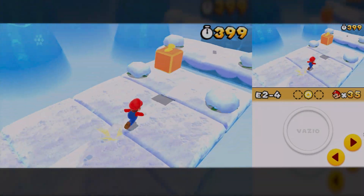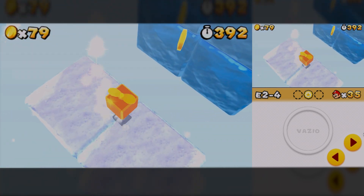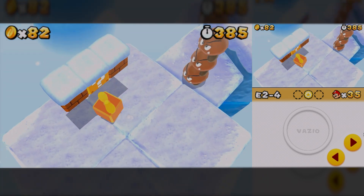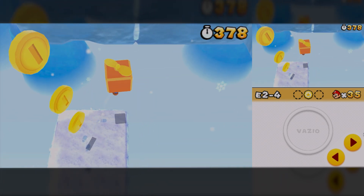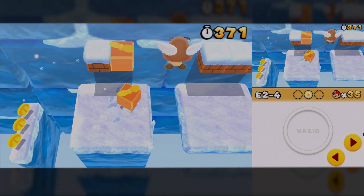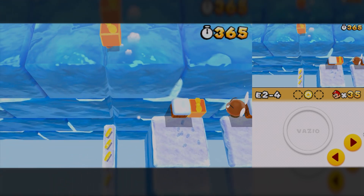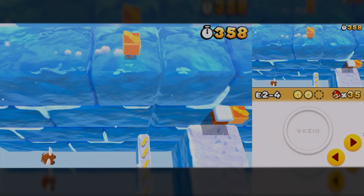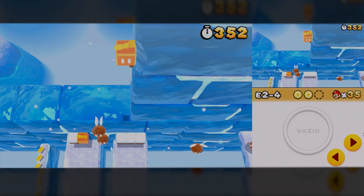In conclusion, while Citra MMJ offers the best performance, its lack of recent features — such as native support for USB games and the difficulty in enabling basic options — made it rank in the good tier. However, if performance is your priority, this is still the best choice. For those looking for a balance between accuracy and performance, Line 3DS or Mandarin are good options. If accuracy is your focus, Pablo MK7's fork is ideal. As for the official Citra, which has been discontinued, there's no longer any reason to use it. That's the final conclusion of our tier list for Nintendo 3DS emulators for Android.